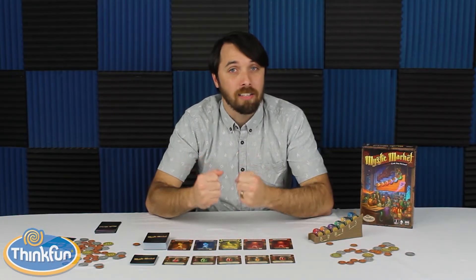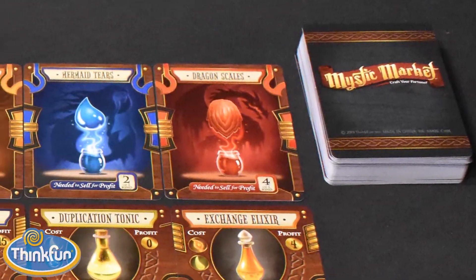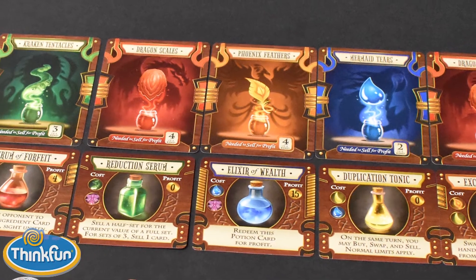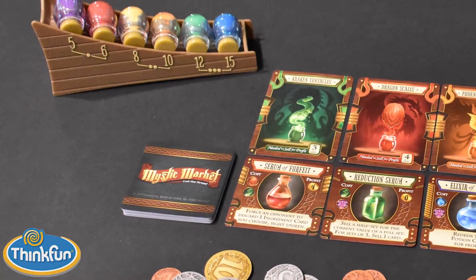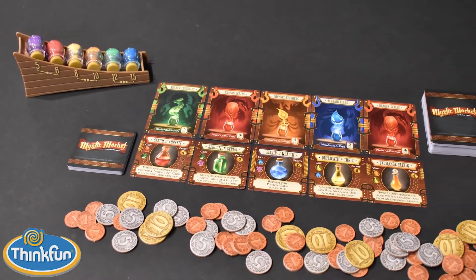Mystic Market is a set collection game where you're trying to earn the most coins by buying and selling ingredients, or crafting potions and using them to help you create better things and earn more coins. The novelty of this game, and the thing that makes it really stand out from other set collection games, is the market track.